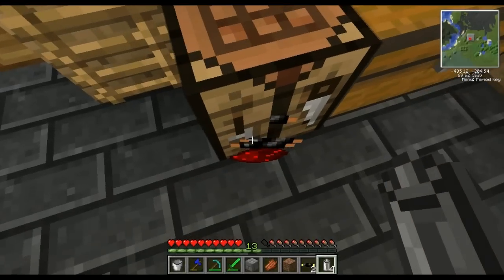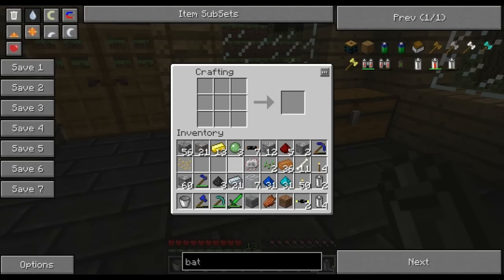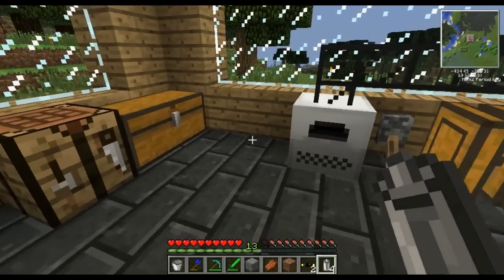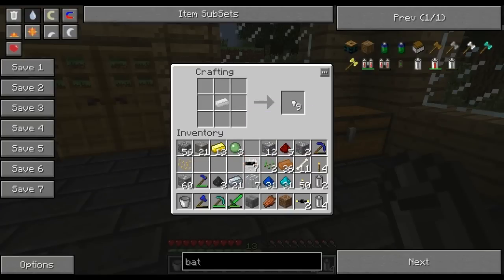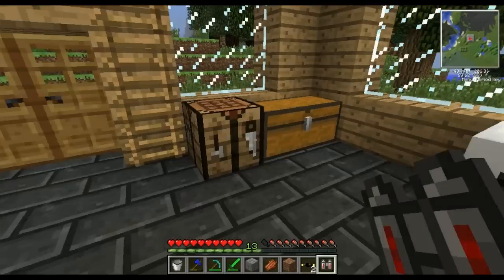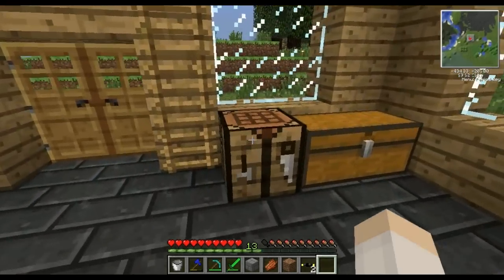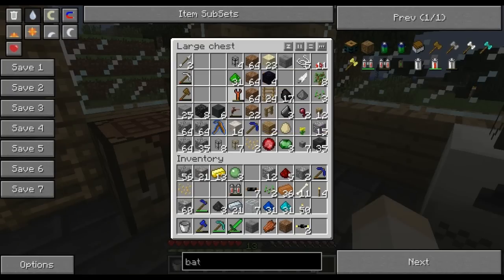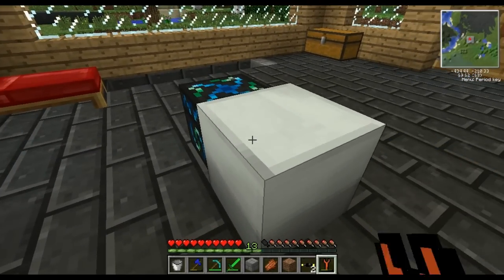All right. How do we make this again? Bat pack — oh, we needed a piece of tin anyway. Good thing we had the right amount, otherwise I'd be freaking out. All right, bat pack. I want to make sure to save all this energy because it's not cheap, you know. It's not cheap.